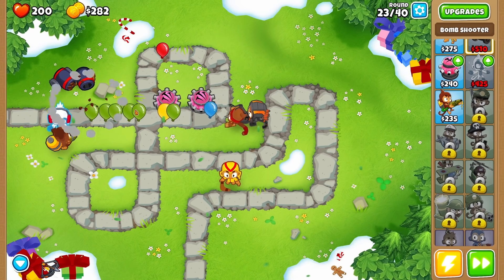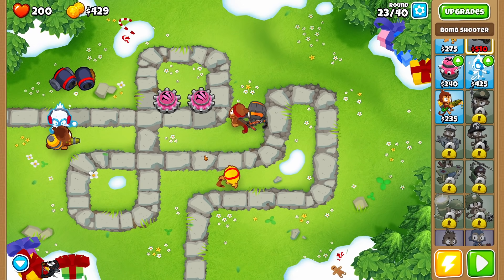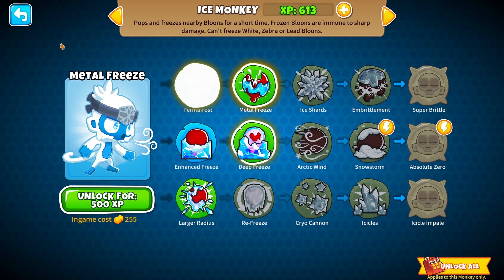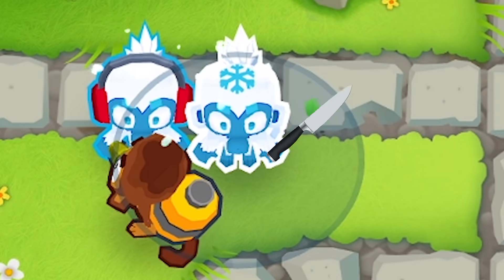I'm probably going to have to start adding a few more monkeys, because the bloons are making it a little bit further than I'd like. Once they start to get past a certain point they'll just keep on trucking. So let's freeze a few more right here. While we're at it, we're also going to give them permafrost — bloons move slowly even after thawing out, so now they're going to be extra efficient at slowing the bloons down. The slower they go, the more we're going to kill.